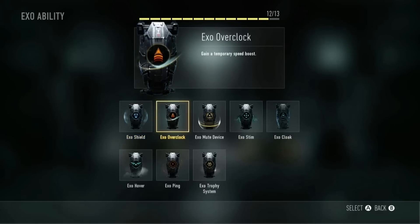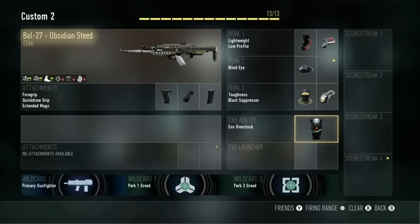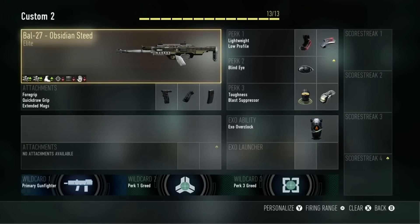For your Exo ability, you want Overclock so you can move around faster. That's the class, guys — hope you enjoy it. I'm just going to show a short clip of me getting it in the supply drop and getting a triple kill with it, so I'll see you.